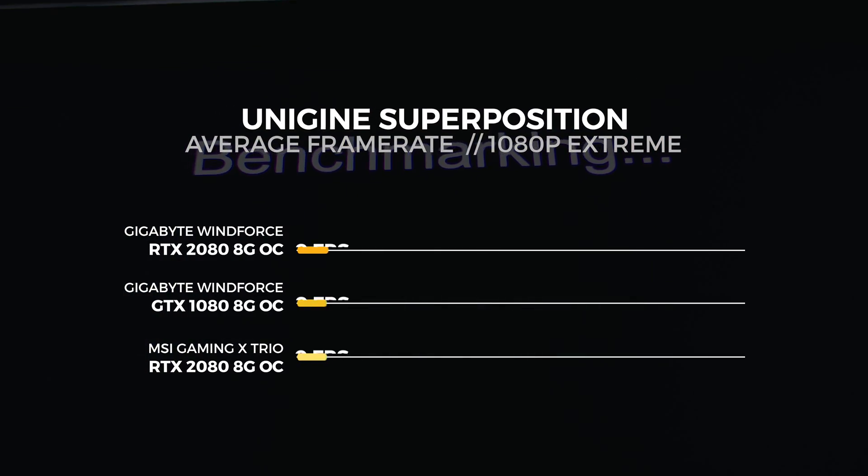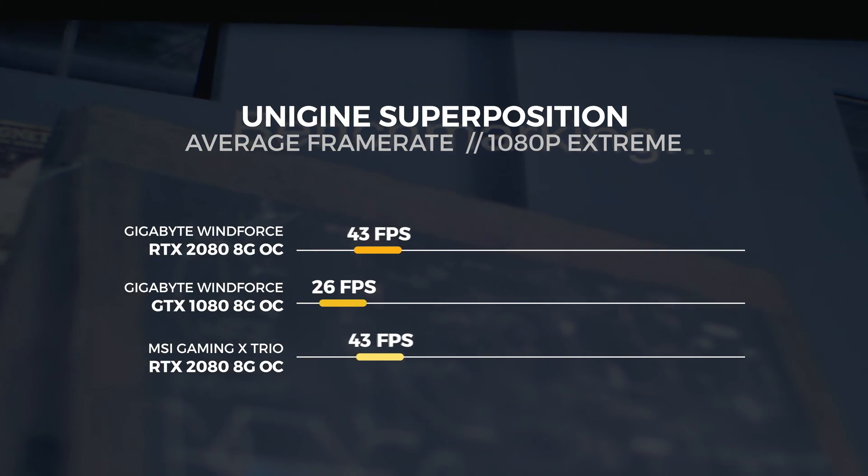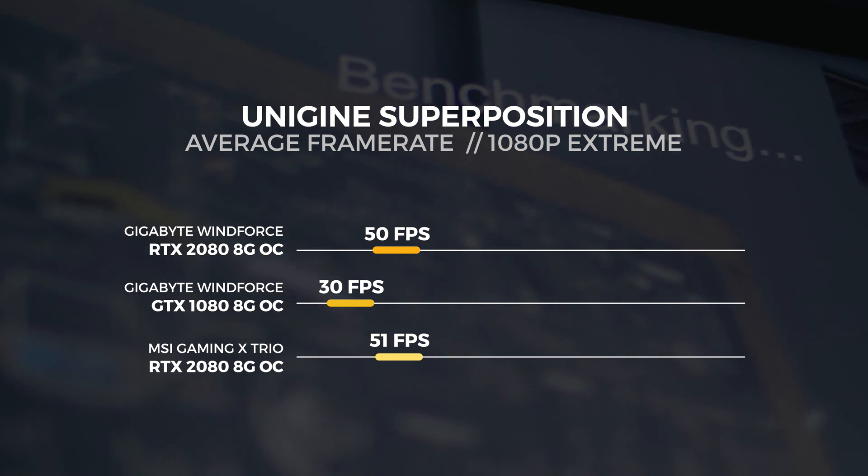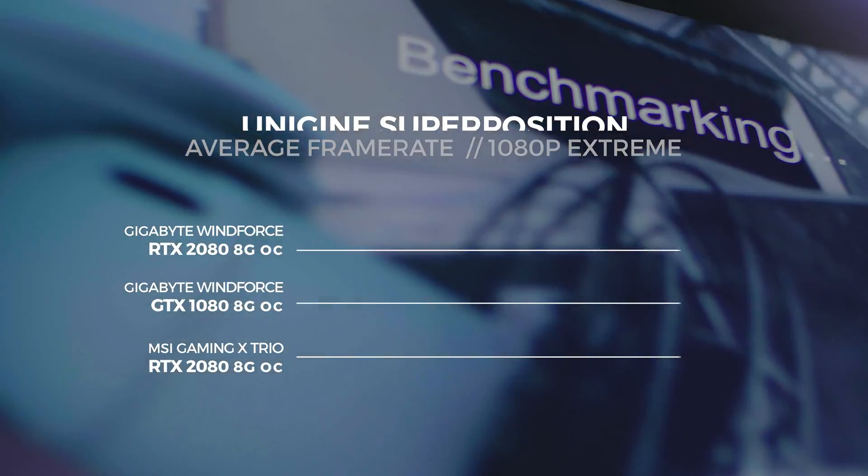Lastly for Superposition, we did the 1080p extreme benchmark and it's exactly what it sounds like — it smashes every GPU, no GPU is safe and it hurts everything, full stop. For the 1080p extreme test, we saw the MSI RTX 2080 achieve an average frame rate of 51 frames per second. That's around 2% faster than the Gigabyte card.